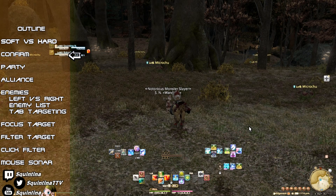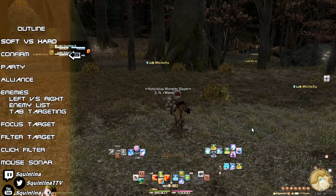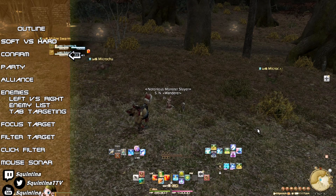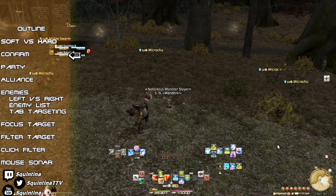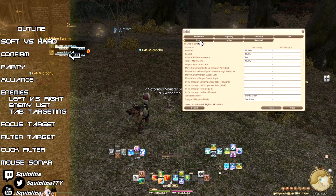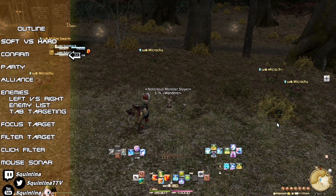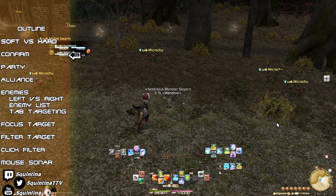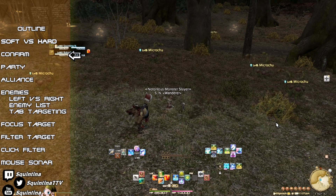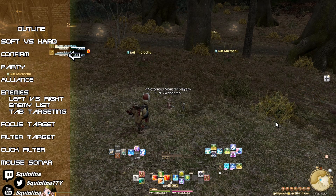Confirm targeting is pressing your confirm button when you have nothing else targeted. This will target your nearest visible target, prioritizing enemies over friendlies. Your keybind for confirm can be found in Keybind > System > Confirm. Although I did say nearest, the algorithm itself isn't exactly based on distance, but it's a fair rough estimate. This is very useful for NPCs in town, but can also be used for quickly targeting a nearby enemy.